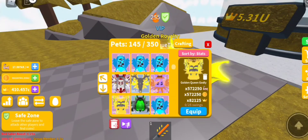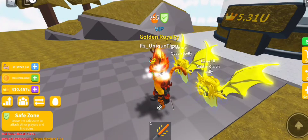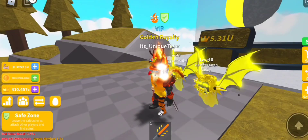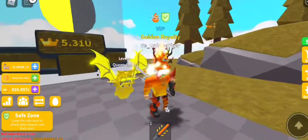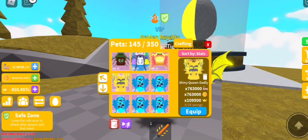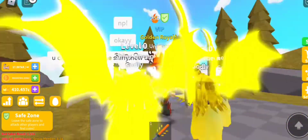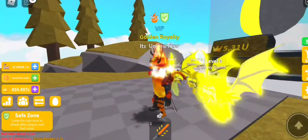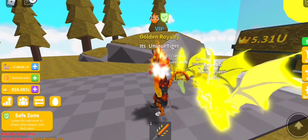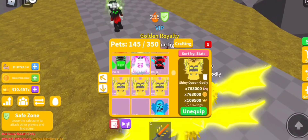Now let's go with the golden. The stats are 572,250 and 82,125 in crowns. This is how the golden double moon pet is looking. And now the shiny — the stats are 763,000 and 109,500 in crowns. This is how it's looking: much brighter and shinier, fully yellow. You can barely see the face but I like the way the wings get shinier — that's cool. Those are all the double moon pets.